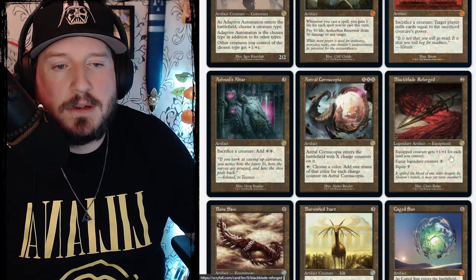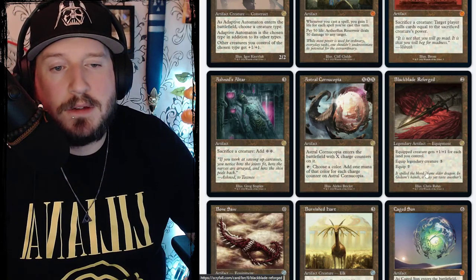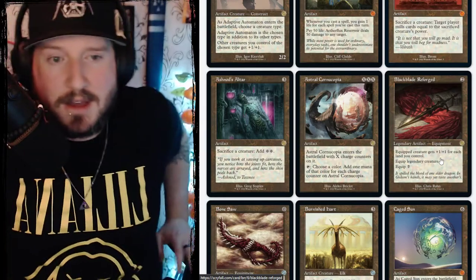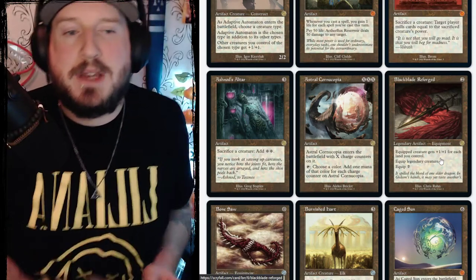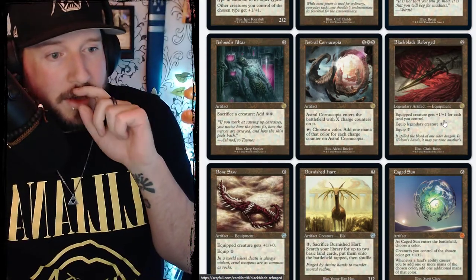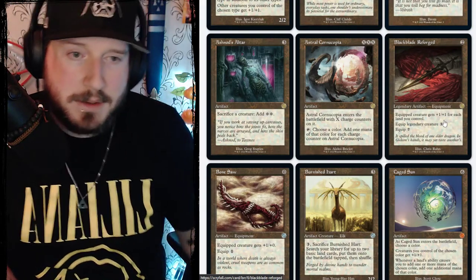Black Blade Reforged is two colorless equipment. Equipped creature gets plus one/plus one for each land you control. Equip cost is three for a legendary creature and seven for a normal creature. If you have the equipment that reduces equip costs out on the battlefield, Black Blade Reforged becomes very scary. That plus the other card we were talking about is going to make that dwarf equipment deck absolutely terrifying.